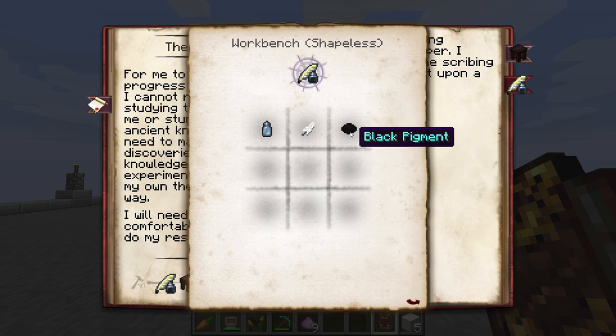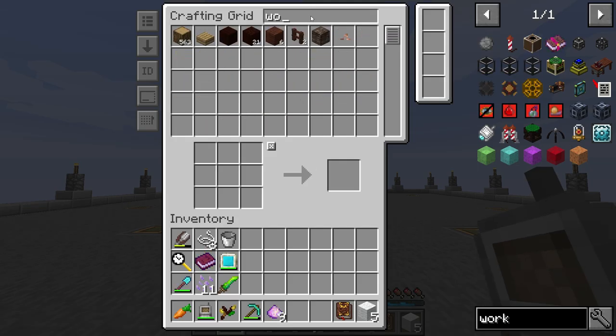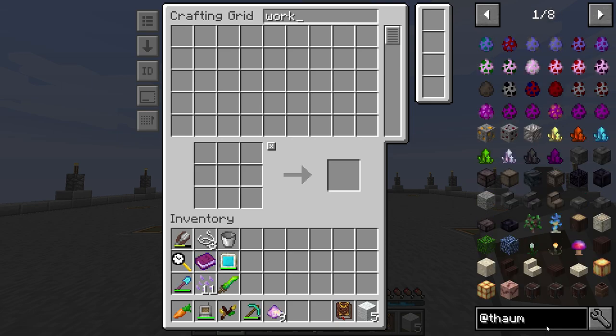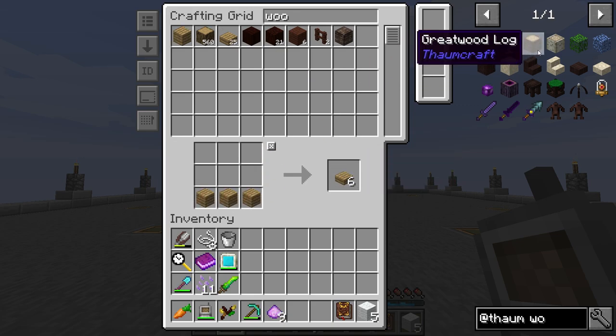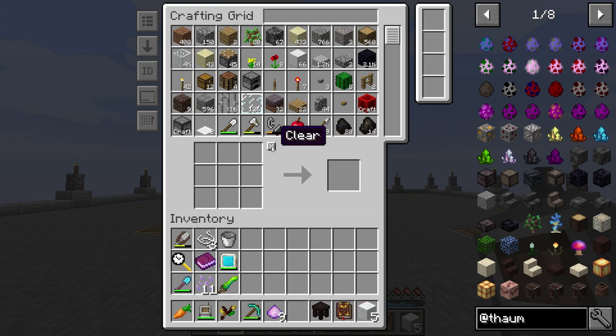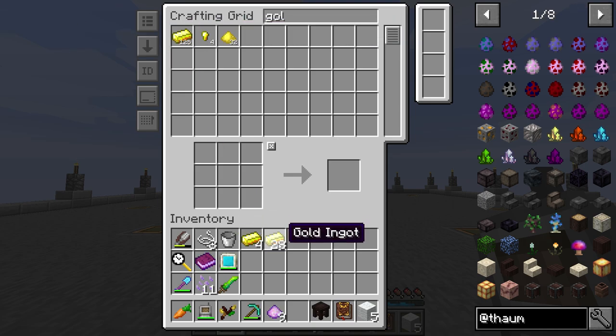It also tells us we need to make a research table and scribing tools as well, and shows us how those are made. Vial, feather, we need some black dye or black pigment or floral powder — it doesn't really matter. We also need to make a work table. So a work table — looks like we need some wood and some slabs. And voila, we have a work table. We're also going to need a Thaumameter, which we're going to need four pieces of gold. Let's get that done. We're also going to need to get rid of all the stuff that we have in our inventory that is useless at the moment.